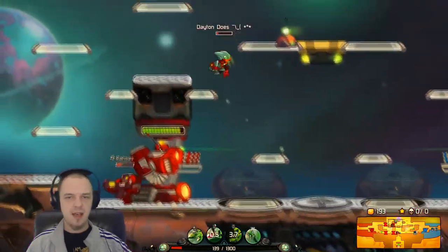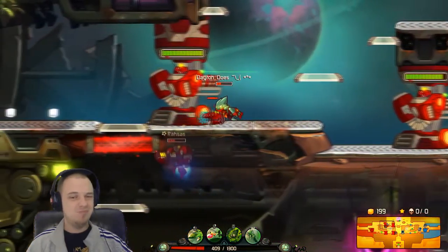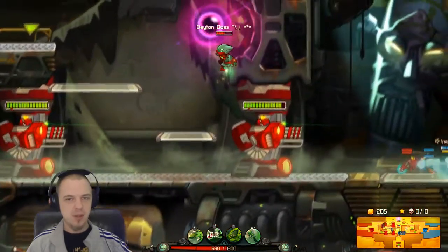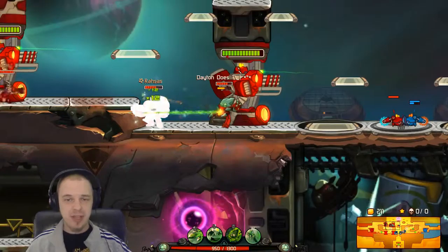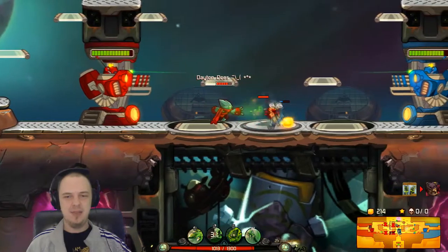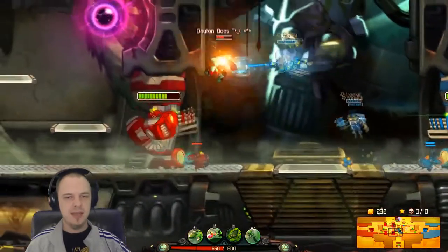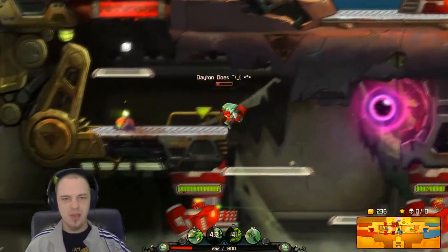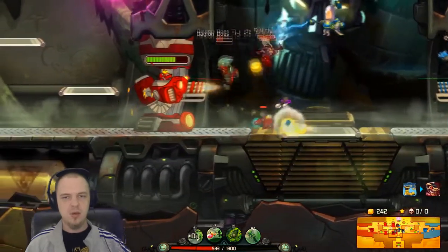Ix is a pretty hard counter for a lot of bigger classes. Things like Clunk are really going to have a difficult time landing an explosion unless the Refract skill is down, so I really like that about Ix. As far as clearing lanes, he's not too great — his damage seems a little bit low. He's definitely supposed to be more of a support character, but he does have a lot of damage upgrades. Ix has such a low health total to start with — it's quite a thing.